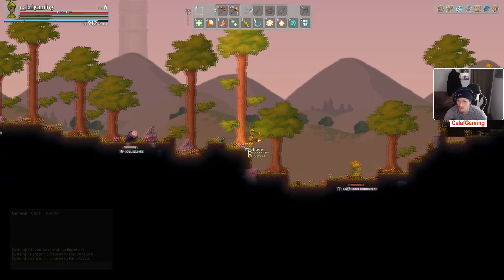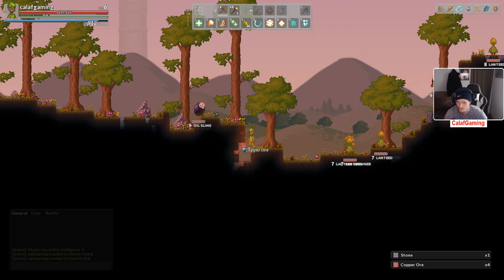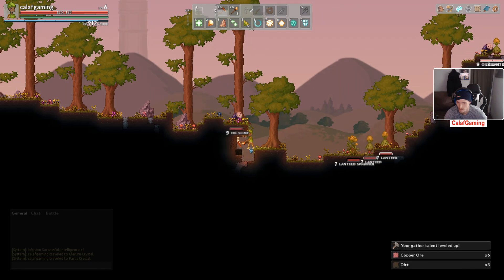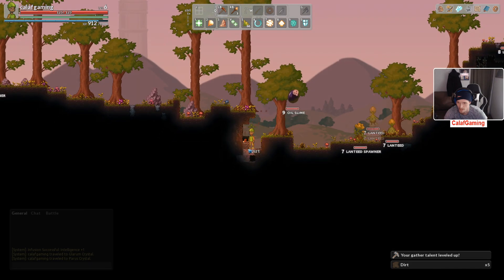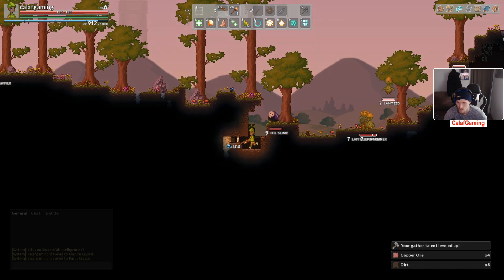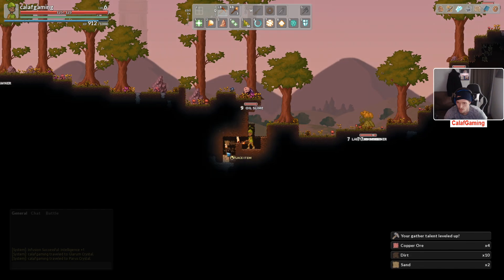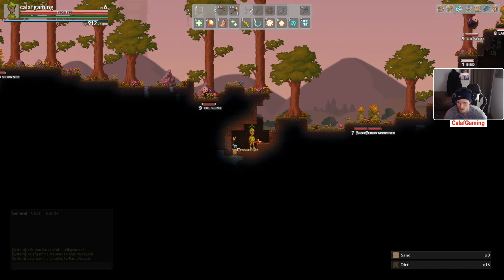We'll leave them all alone. We'll grab this copper — we do need to get our gathering skill up one more level. Although I don't really want to waste too much time either, because I don't want to be out at night if we can avoid it. What's that — just dirt or sand or stone? Sand, okay. Alright, good enough.